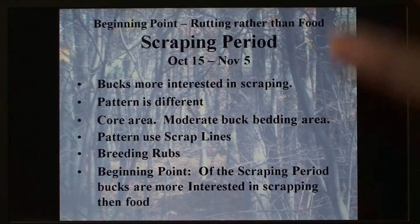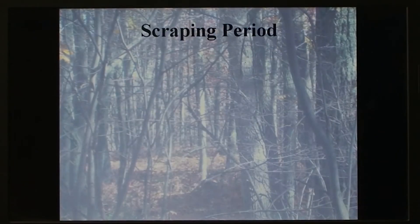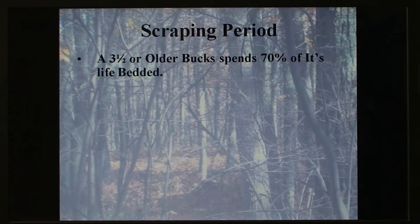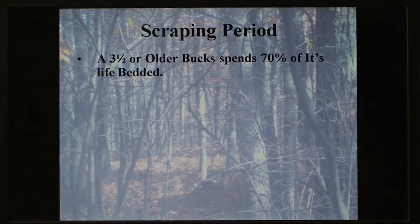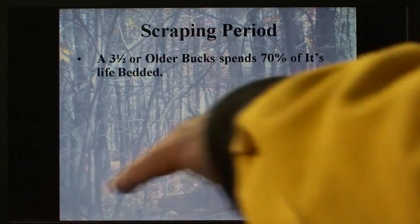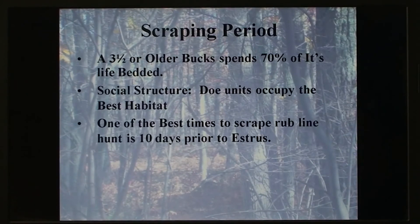The beginning point is when he's more interested in scraping than food. One day he's out eating like does, and the next day he's scraping, moving, and making rubs. A three-and-a-half-year-old buck spends 70% of his life on his belly — he's more like an old male dog. Of the remaining 30%, 20% is in his core area. That's why I mentioned the sheds — I'm in their 90% zone. Most people are hunting a buck in his 10% zone, which makes it very hard. Social structure, the does, the habitat, the pecking order — all of this makes a difference in how you hunt this buck.